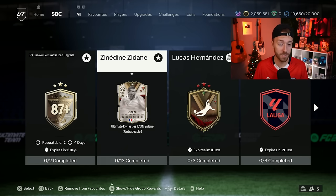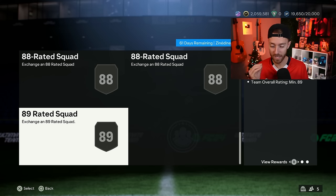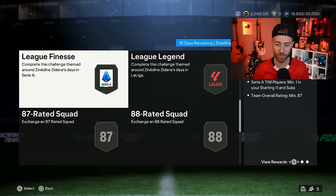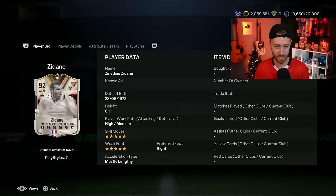The Zinedine Zidane SBC was also dropped yesterday, and honestly that was the big SBC that made a lot of hype come to the game, especially in terms of fodder. Let's take a look at this Zidane card — he's got the first touch plus play style just like his regular icon card, five star five star. The biggest change with this card is the work rates: high, medium. The biggest complaint with the Zidane card is his work rates are medium, medium — people say he has no passion in game. High, medium work rates is a huge change for this card.